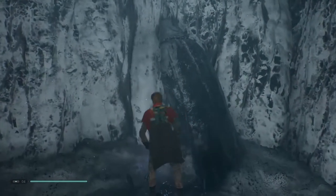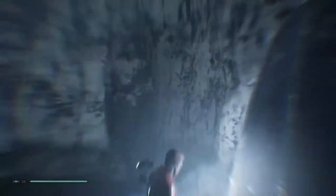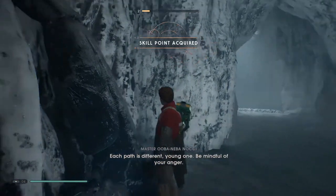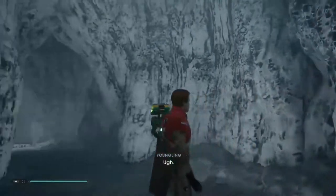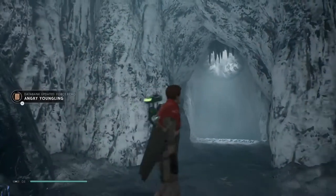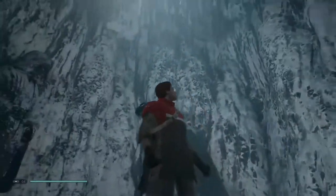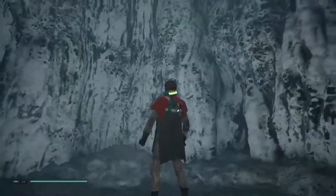Look at these guys! Let's sense this echo. Looks like someone broke the arm off of this. Each path is different. Be mindful of your anger. That's a great idea — I will try and be chill. A pack dropped by a frustrated youngling. Some succeeded, but some failed. This one gave in to his anger and therefore is not worthy. That's the way that works.